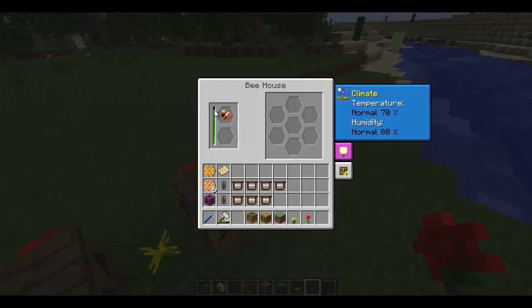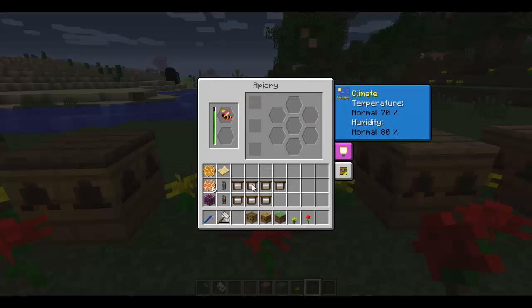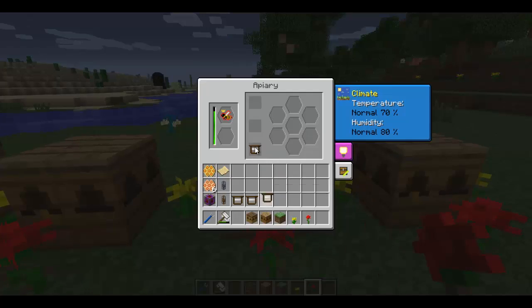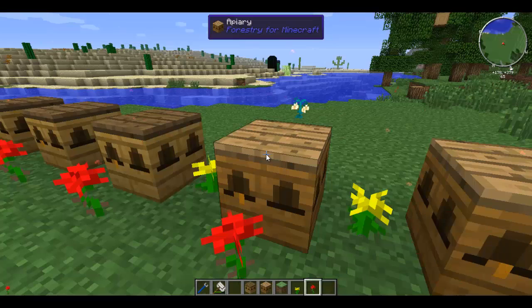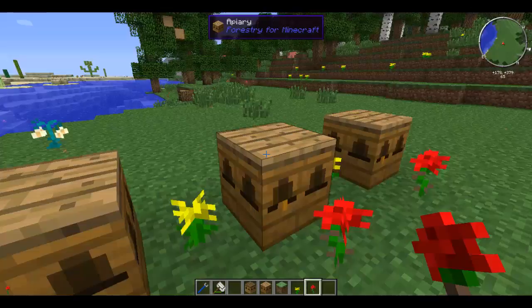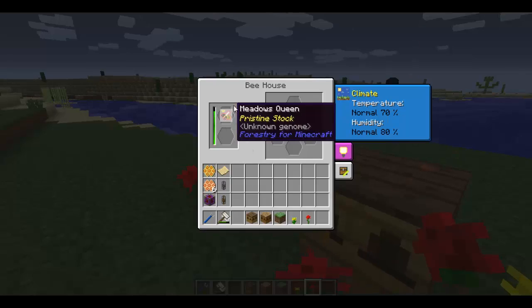These bee houses have little frames on them, and you can already see the apiaries have already burnt down faster. For the frames - the frames will increase the speed and have other attributes as well. They'll increase the speed of the queen's demise. As you can see, this one is already hitting down to the yellowy-green kind of colour, which will eventually make it die a lot faster. These ones over here are still quite far along, and this one is quite high considering I put it in first.